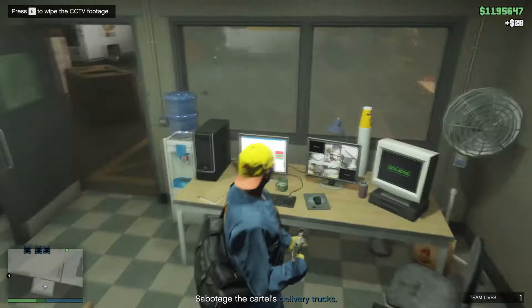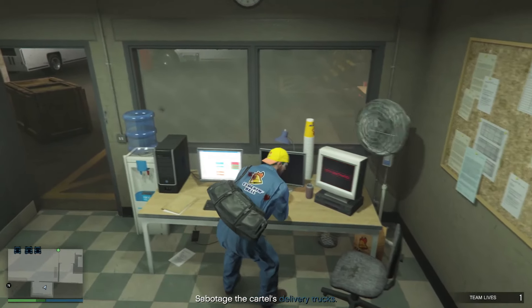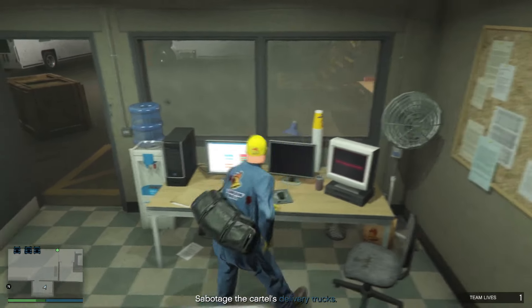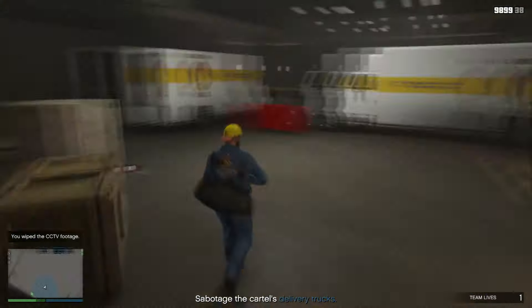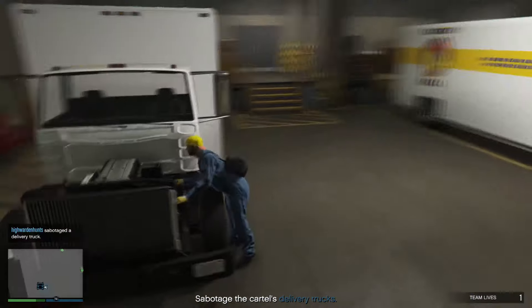As you can see here, I'm able to take out all the witnesses. Now you have to go to the security room and interact with the CCTV to wipe out the records. With these two things done, you are able to do the Clucking Bell farm raid in stealth mode.